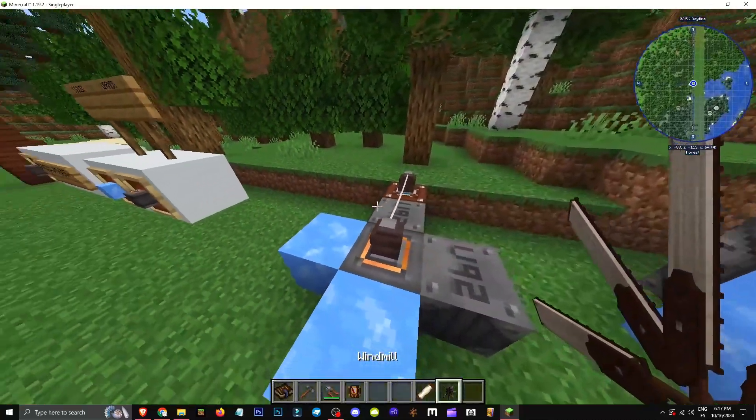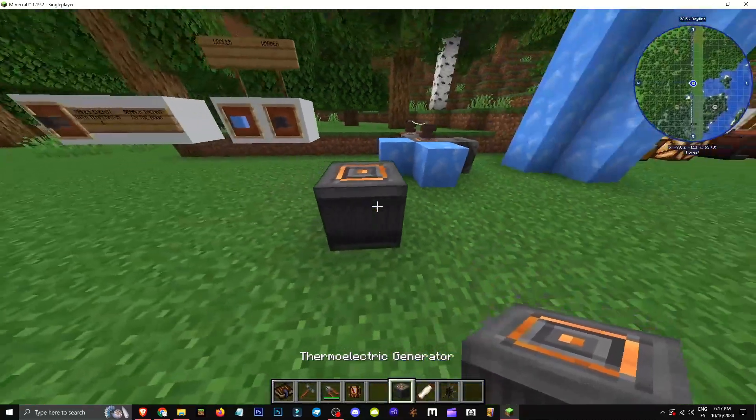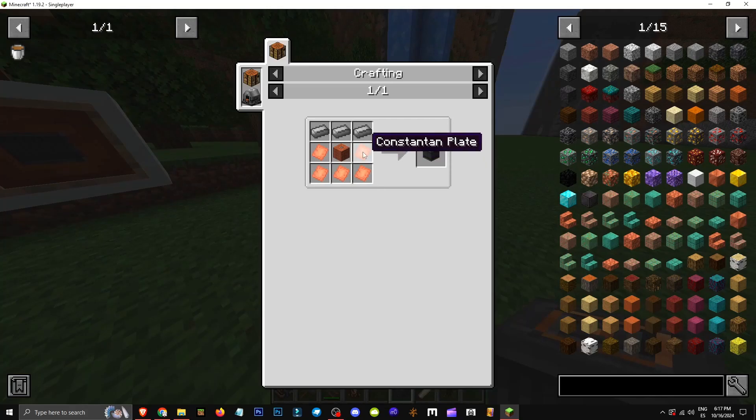How does a thermoelectric generator work? It's this element here — a thermoelectric generator. It's made with five constant plates, a copper coil ingot, and three silver ingots.